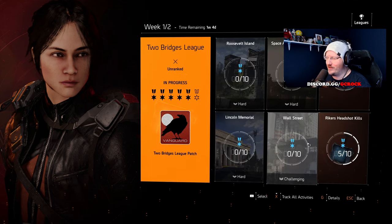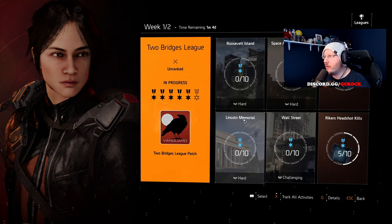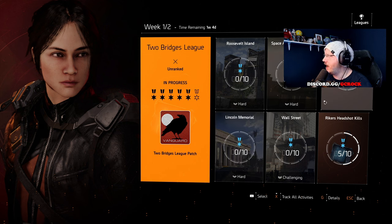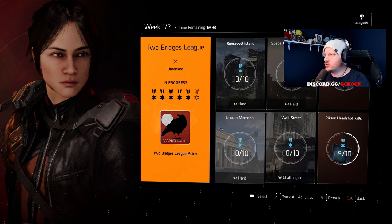You can do it across the two weeks if you didn't know that. If you want to do it in one week, or you're watching this on the second week, you are going to have to do everything to get the 60 stars, which includes True Sun's Disoriented and Riker's Headshot Kills — the additional bits. You can see it on your own screen.